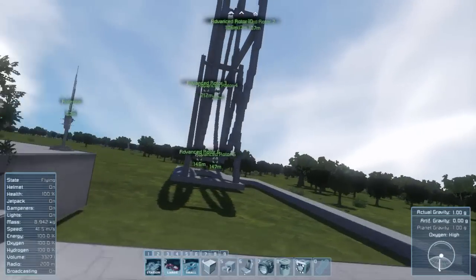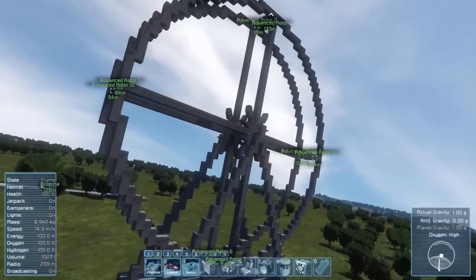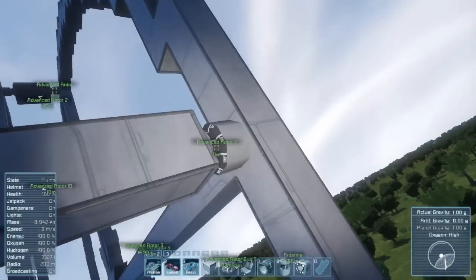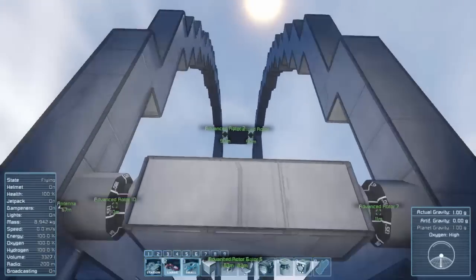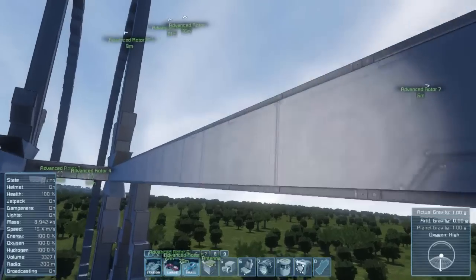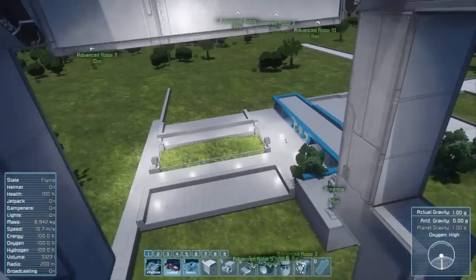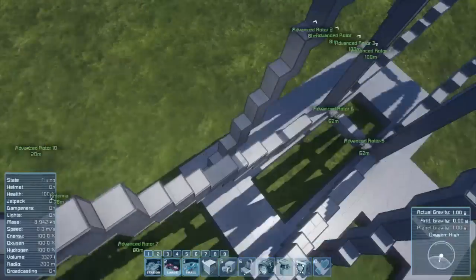I've changed the ferris wheel a little bit. It wasn't big enough, so I made it twice as tall - oh my goodness, it's huge now. And I didn't have quite enough room in between things, so as it spun around it was going to bonk on the strut. So with the three-wide design I have a lot more room. I made it a little bit wider and twice as tall.